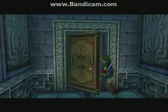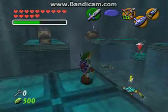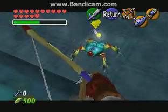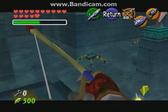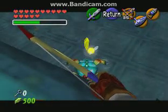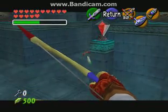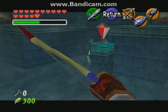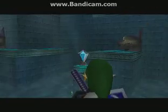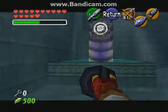So anyway, head through here. We have a slightly annoying puzzle here with these Tektites. You can pick them off one by one with your arrows if you want to. After that, hit this switch and it raises the water. You can also kill the Tektites after you raise the water — good for getting out of the way.